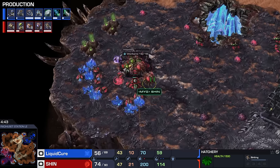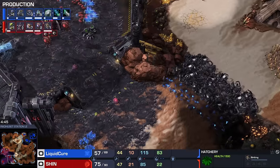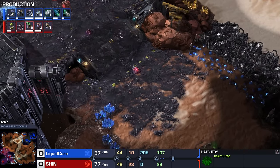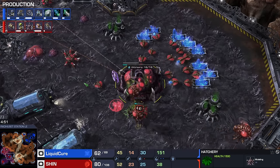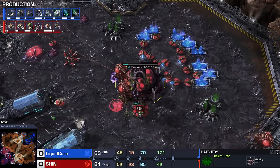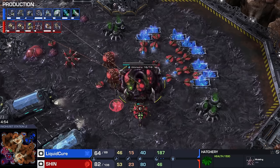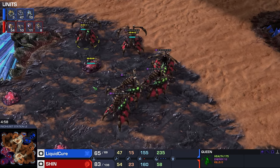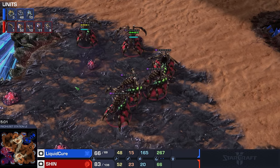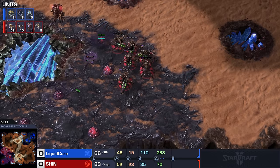Shin is also playing a very greedy game — not really making anything so far. Only just now do we see the lair coming up. This is not super late, all things considered, but he hasn't really made a lot of units. We don't have safety spore crawlers — just defensive queens. He is ready to bring all of that creep all around the map.